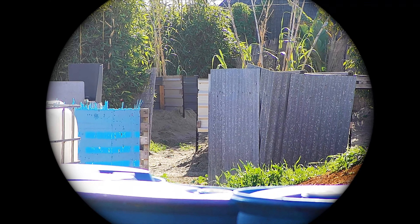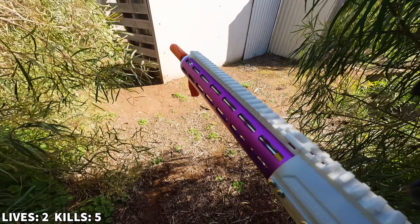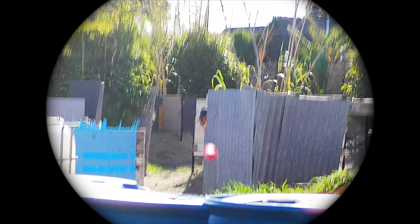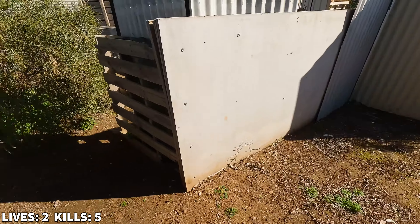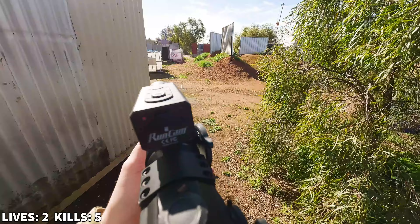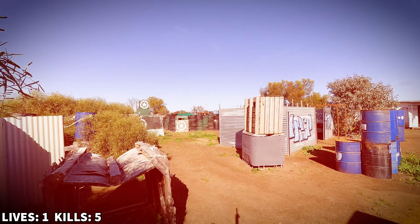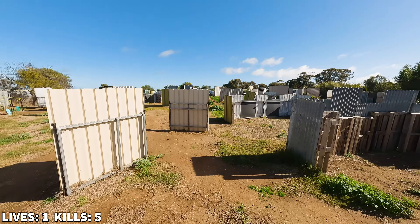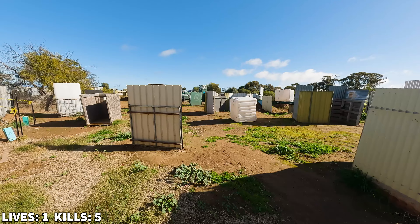With two enemies coming towards us, I'm now down to my final life — if I get hit one more time, that's it, game over. This time I decide to head down along the left side of the fence, with the end goal of making it to attack the hill again, but clearing out any enemies on the way there first.